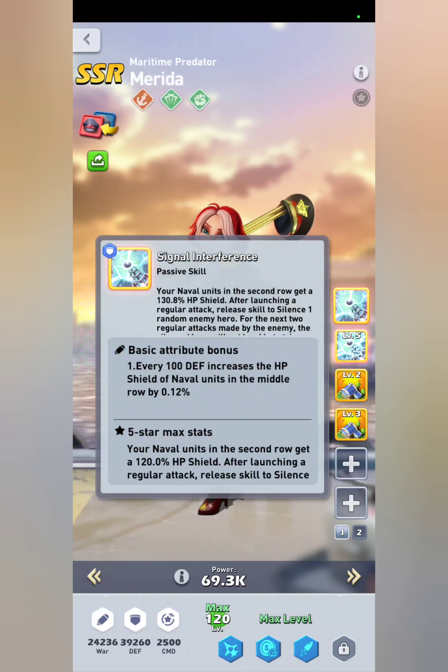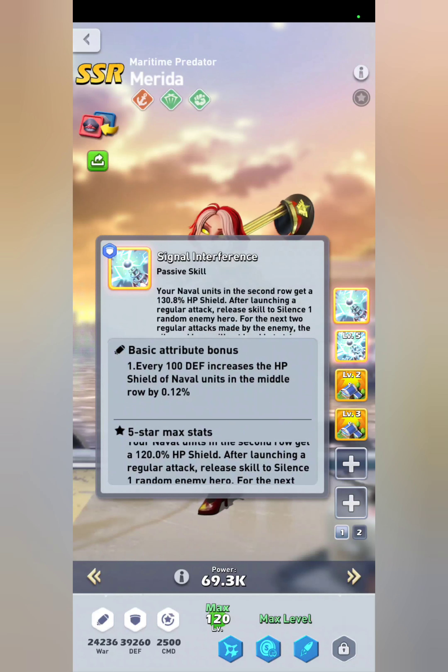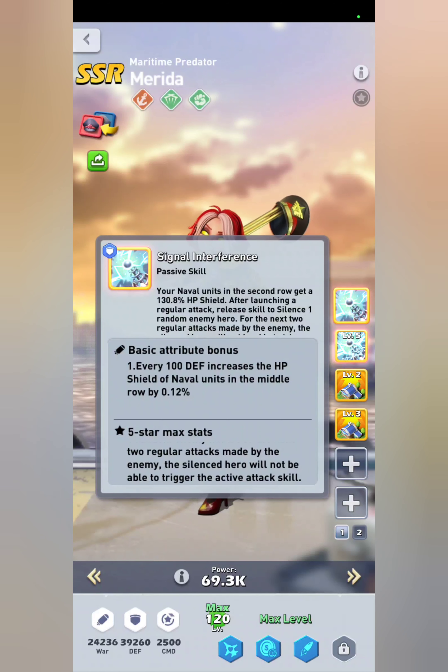Her mutated stats for her skill are: your naval units in the second row get a 100-120% HP shield, and then after launching a regular attack, releasing the skill will silence one random enemy hero for the next two regular attacks made by the enemy. The silenced hero will not be able to trigger their active attack skill.